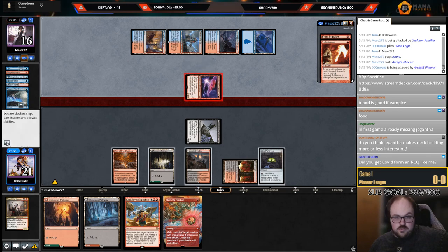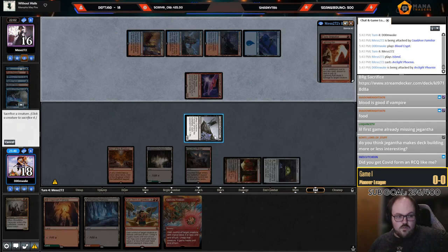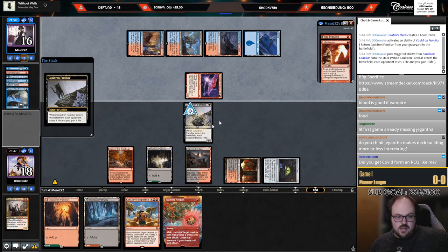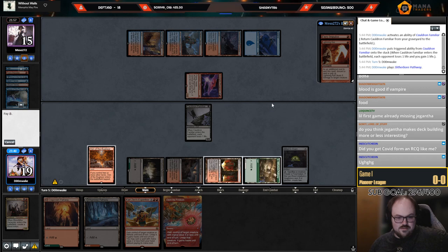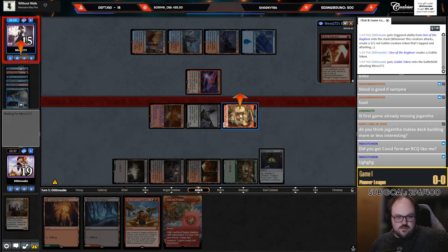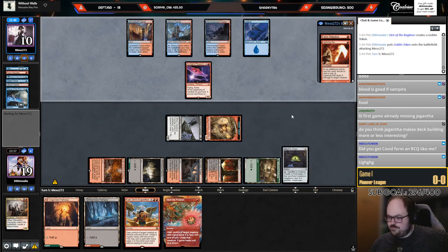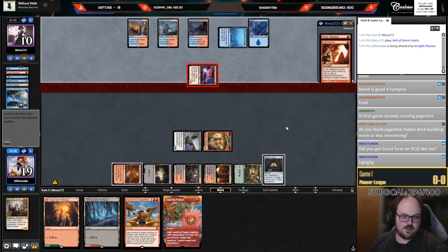I went to two different RCQs that weekend so it's hard to say which one I got COVID from. I don't know why they're making this play when I have the Den face up — I obviously don't have any other lines. I don't know why they would make that play. If they want to play the Phoenix, just don't attack — they just took a free hit for no reason.